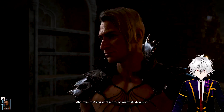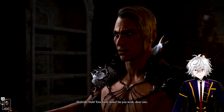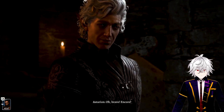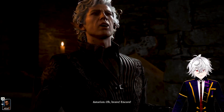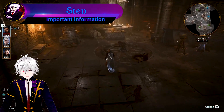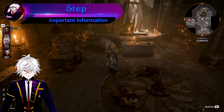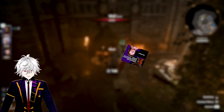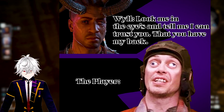Head towards Minthara but do not go inside and talk to her yet — we still have one final thing to do for preparation. Head back to camp and make sure Will and Karlach are not in your party; they should be at their tents. Save and create a backup save here in case something goes wrong further down the timeline so you can reload and try again.